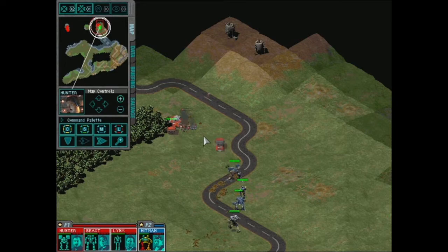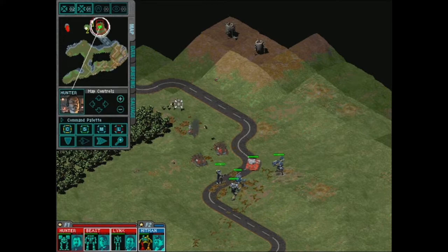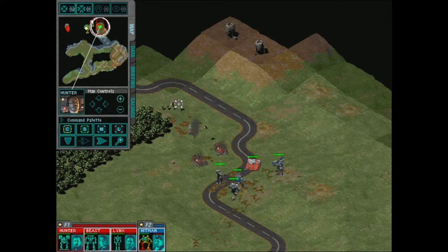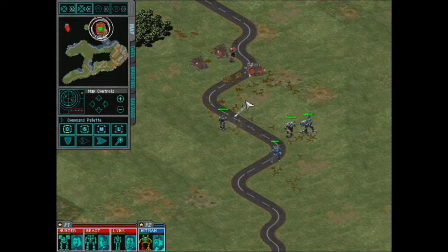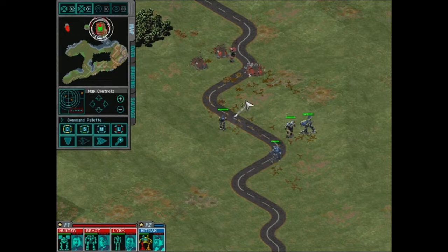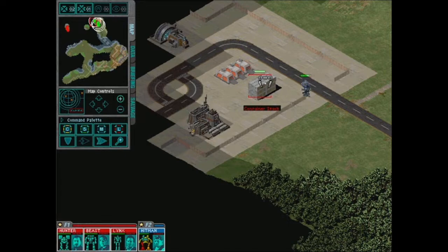That guy almost got obliterated in one shot. Take out these SRMs — he's lying on the ground, got back up, and now he's dead. Oh, there's Elementals — Clan Elementals! That's interesting. Those are little armored soldiers, really easy to kill but kind of really annoying. They're good harassers and good at taking out light enemy mechs in the Battletech lore. I forgot they were in this game. If they catch a light mech off guard they can take it down — a cost-efficient way to use extra bodies in the Clan universe.